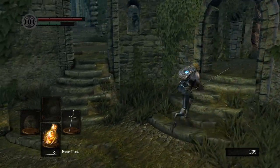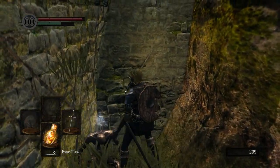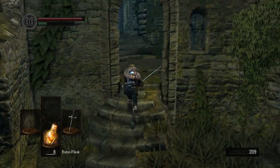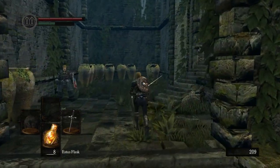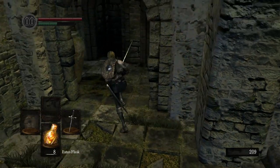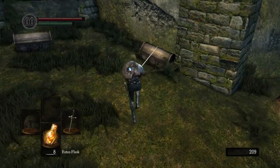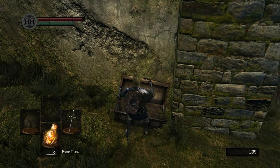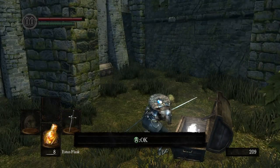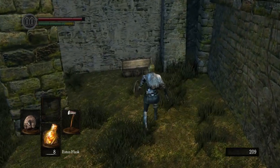I'm just going to check for items as you do — just check the regular spots. Green Blossom now, that's cool. Not that I ever really used that, except for the Calamithe fight. Obviously we need to check for mimics, because this mod does seem a little bit mean. Hand axe — okay, perfect. Much better.